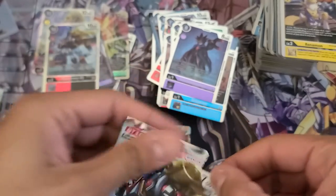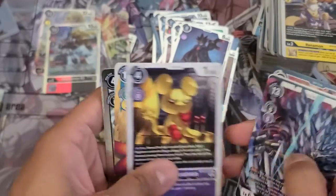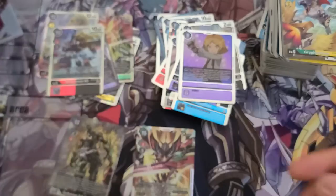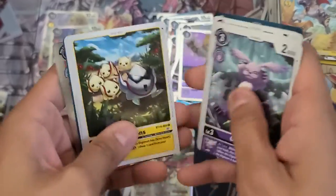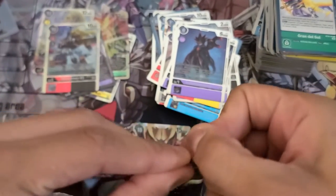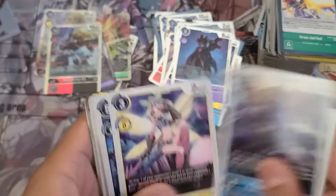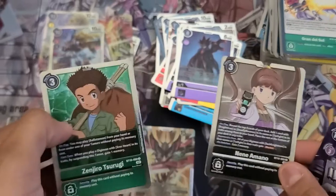Two more to go. Sparrowmon and Yuu Amano. Shoutmon X4D and Ghoulsamon. Last pack for box number one — Nene Amano and Zenjiro Tsurugi.